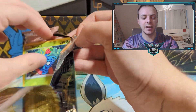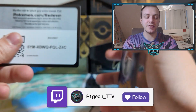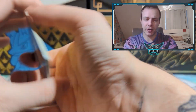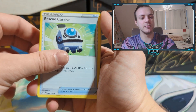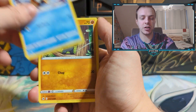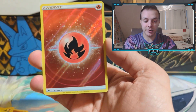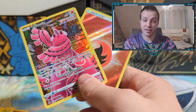Pack number two of Regieleki. I've seen some people say the ETBs are better than the collection boxes — so far about even, pull-wise. Electric Energy. Rescue Carrier, Luxio, Tangela, Rockruff, Snorunt, Pawmo, Shinx. Reverse holo Oricoro, Galarian Gallery Oricoro, and then the Secret Rare Fire Energy. Two double hitters from two packs from this box — that is very good so far.